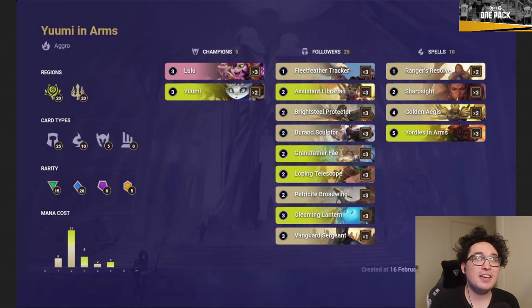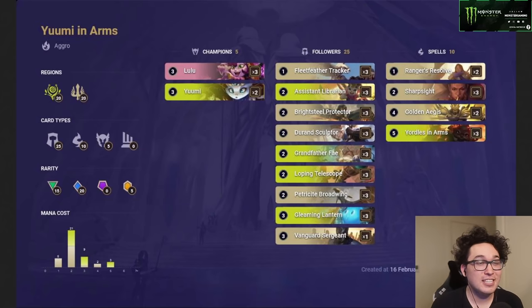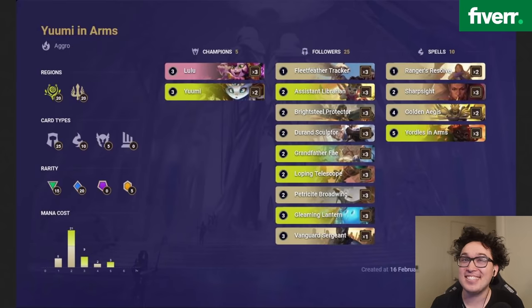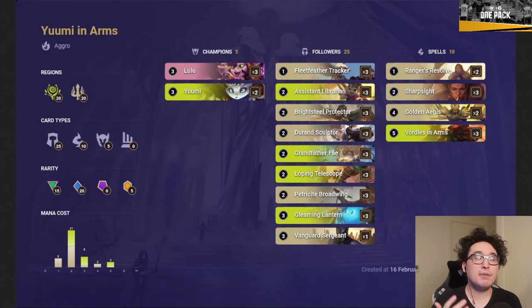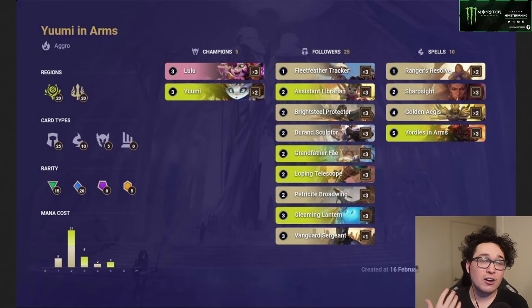First up we've got Lulu Yumi Fey — a swarm yordles and arms deck doing a lot of different things, I call it 'Yumi in Arms.' I built this with Kuvira on the first day of the expansion. We're combining the two most powerful regions — Bandle City and Demacia — with the new card Petricite Broadwing, which is super powerful and will be in basically every Demacia deck. We also have the small fey package: Gleaming Lantern, Loping Telescope, Yumi, Grandfather Fey, and Assistant Librarian.